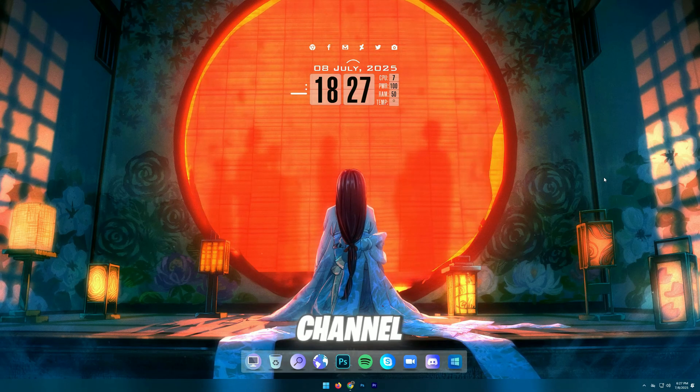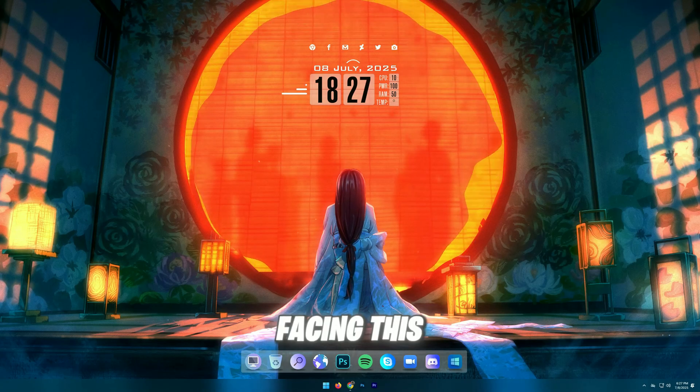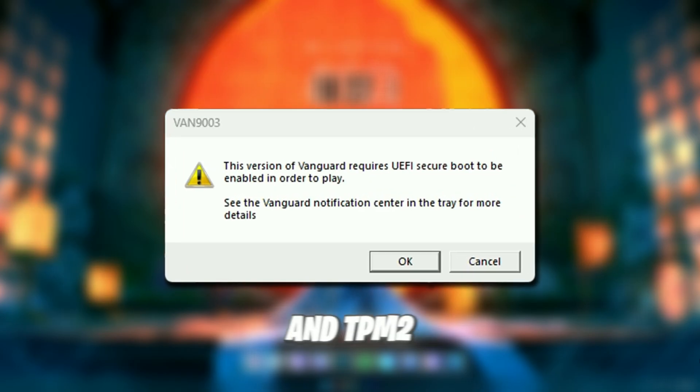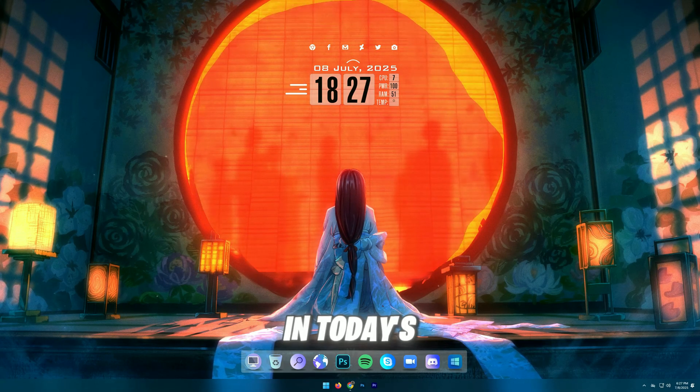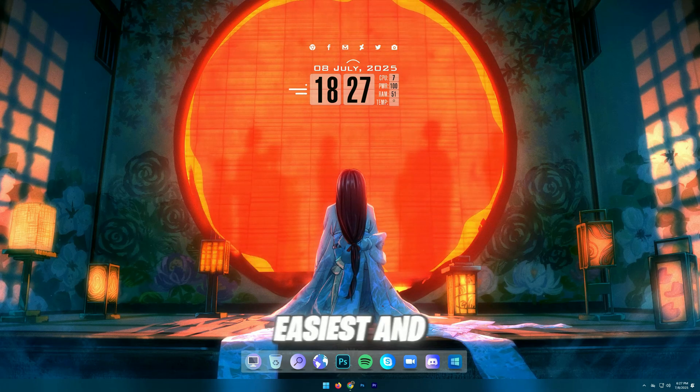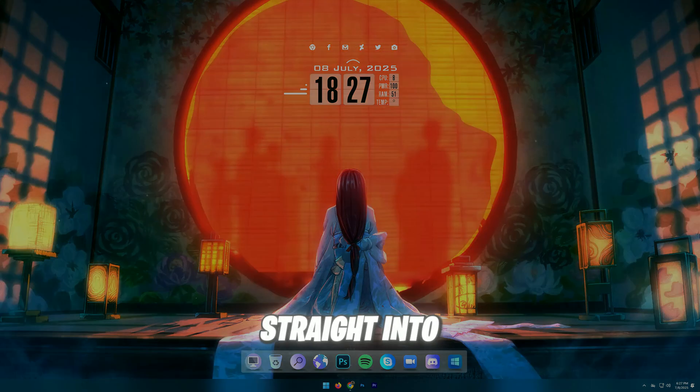Hey, what's up guys? Welcome back to the channel. So when you launch your Valorant, you are facing this annoying error that says Secure Boot and TPM2 are required to play, or something similar when trying to launch the game. Don't worry, in today's video, I'm going to show you the easiest and fastest way to fix this error so you can get back into the game. Let's get straight into it.